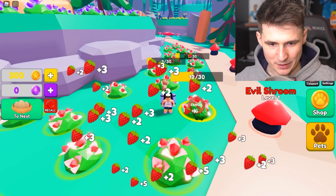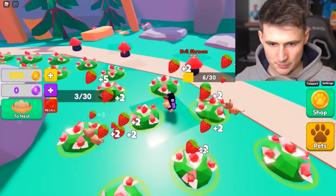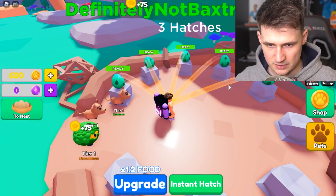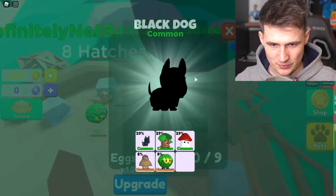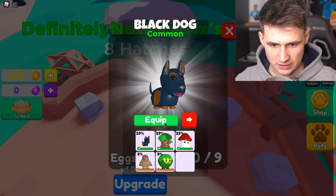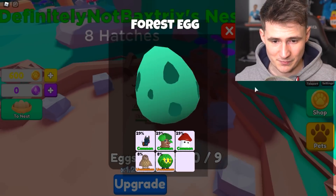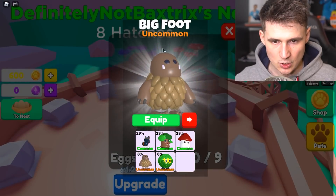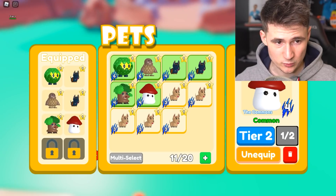But I want to get a better pet. This dog — useless. Alright, we're collecting strawberries. Boys, keep up the good work. The strawberries are not going to collect themselves. We have a lot of food. Let's put them in. Oh my god, they're already ready. Let's open them up. Black dog — I guess that's good, I don't know. It's just a common. Alright, what about this one? A mushroom. Are you kidding me? Another dog. You guys are pathetic. Oh my god, we got Bigfoot! We're expanding. We're getting stronger every moment we speak.